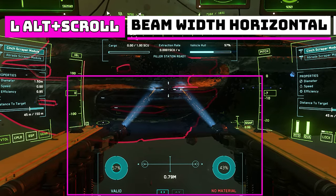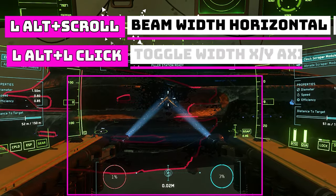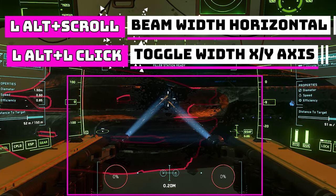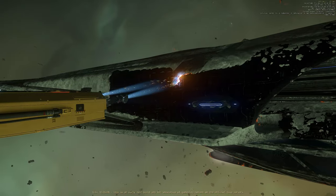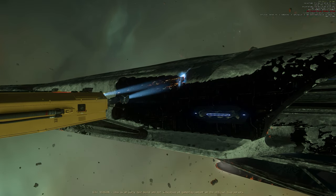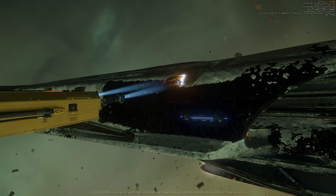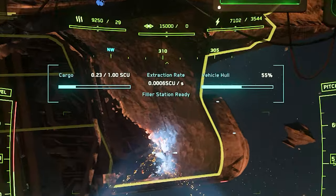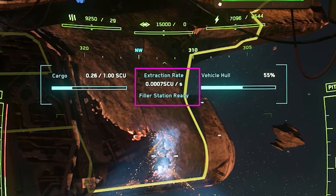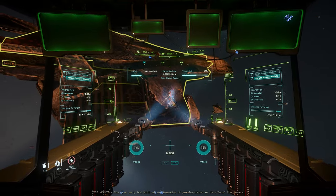To do this, hold left alt and use your scroll wheel to move your beams horizontally, or alt-left click to toggle it to vertical movement, and use alt-scroll to widen them out a bit. This way you can salvage in rows with a slightly wider beam, with the second one lagging and picking up leftovers. Then just take your time sweeping the hull until you're full. As you salvage, watch the extraction rate to get a handle on how fast you can sweep the area without leaving crumbs behind. Clean your plate!